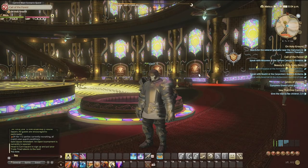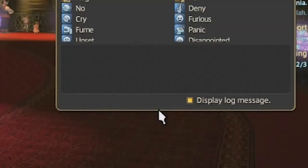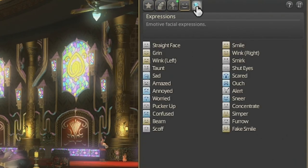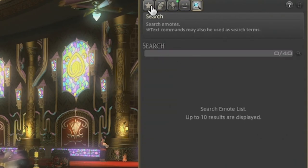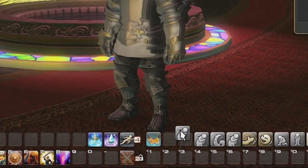So using emotes is super, super easy. All you do is go to the bottom right, click on the social button, go to emotes, and there is all of your emotes. You have your favorites, you have your general, your special, your expressions, and you can search for whatever you want. Go to your general tab, grab the emote that you want, and drag it down to your hotbar.